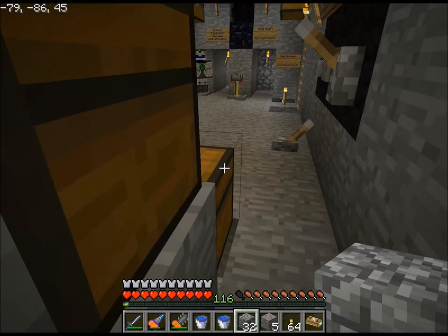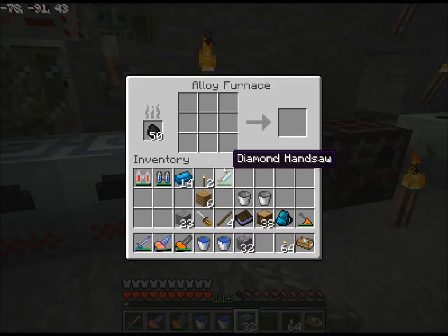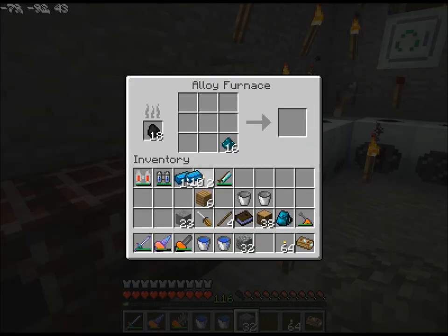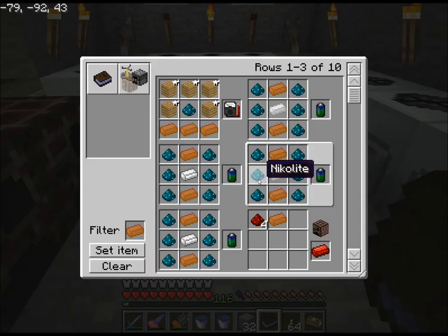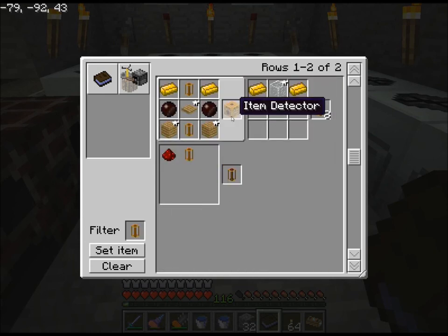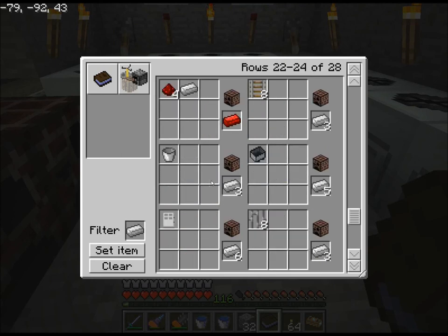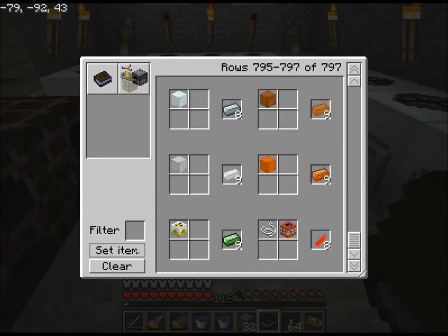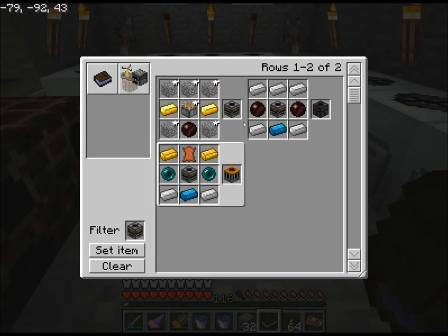I wonder what I need to make next, probably the cabling. I've got 24 blue alloy left. I'm probably going to need to do brass at some point because I know I'll need plenty of brass to make the pneumatic tubes. Let me find the retriever recipe — I'll need a filter for that, probably going to need a couple of those.